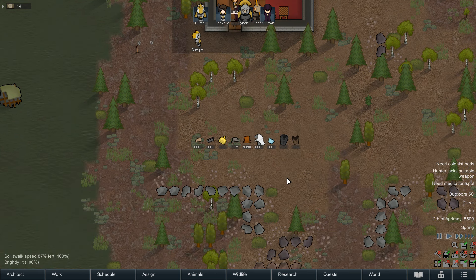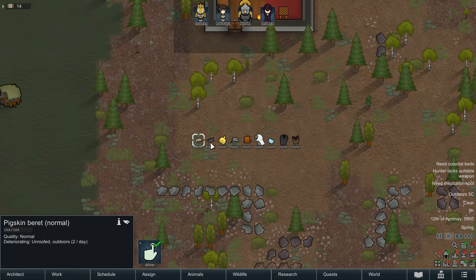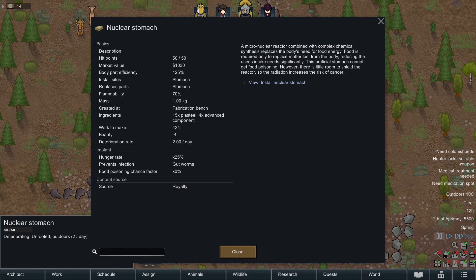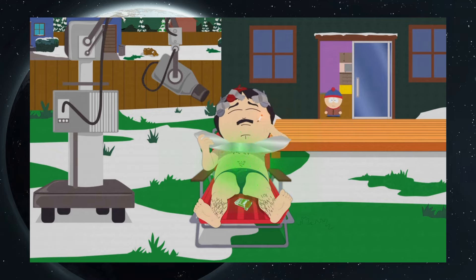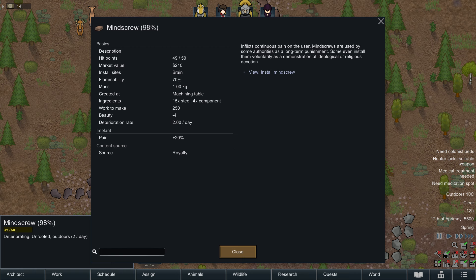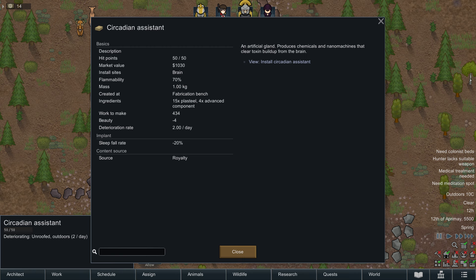There's also clothing designed for royalty to keep them happy and apply social bonuses: berets, coronets, crowns, ladies hats, top hats, capes, corsets, formal shirts and formal vests. You get a whole host of artificial body parts: a nuclear stomach that drastically lowers food need at the cost of occasionally giving the pawn cancer; a reprocessor stomach with a lesser effect but without the cancer risk; a sterilising stomach that removes food poisoning risk. There's a mind screw (causes constant pain), a circadian assistant (decreases sleep need by 20%), and a circadian half cycler (removes sleep need entirely at the cost of permanently reduced consciousness).